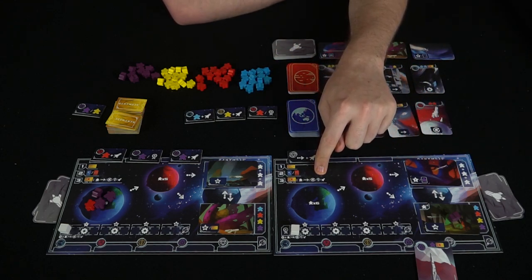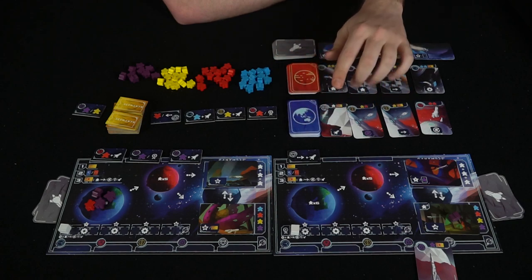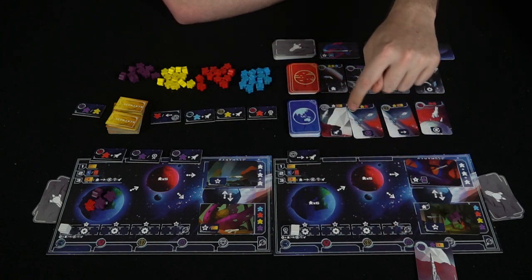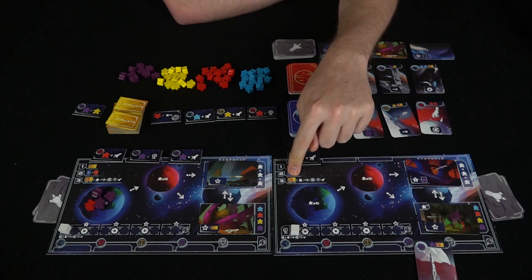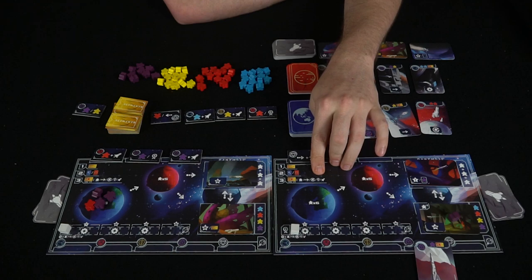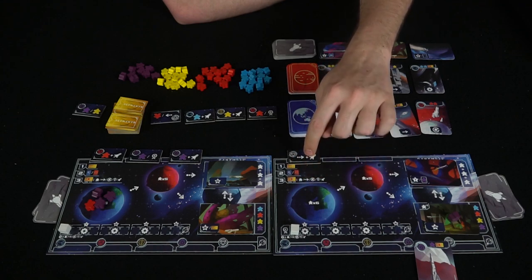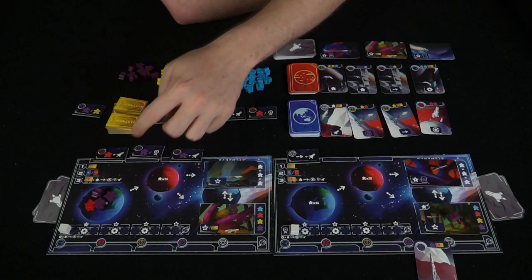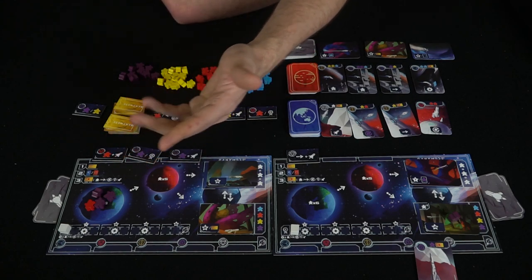The third action you can take is a discard action. You can discard up to three tokens from the top of your board and gain actions from a menu: place a meeple on Earth, move a meeple, switch a meeple's color, gain an achievement, or take a shuttle card. You choose based on how many you discard — discard one, get one action; discard all three, get all three actions. But this comes at a cost: you lose the bonuses you'd otherwise earn from those tokens, unlike using them strategically for triple bonuses.